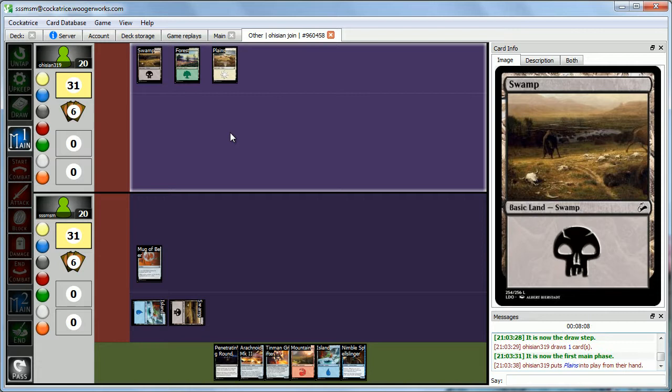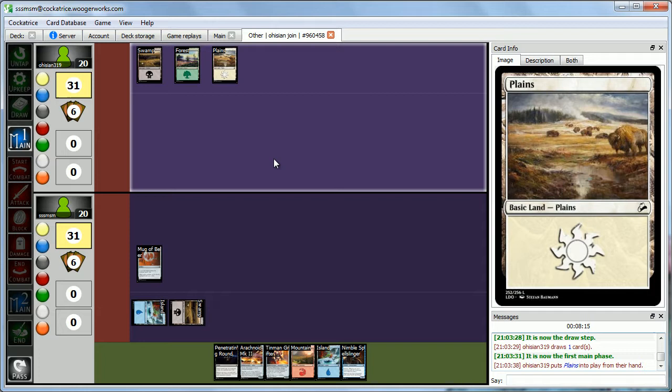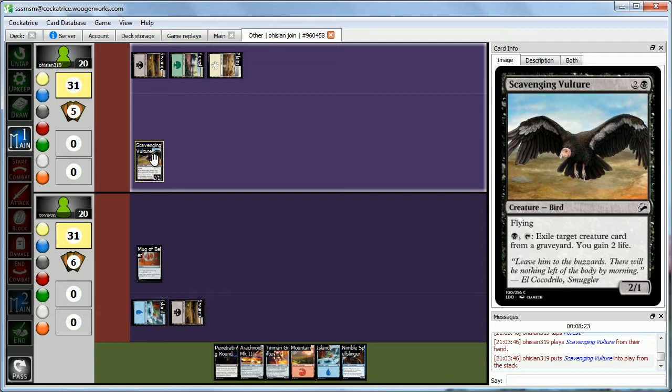Abby plays a Plains — three colors. It's a Scavenging Vulture: a 2-1 flyer that lets you exile a creature card from a graveyard to gain 2 life. So she can start beating us down in the air and scavenging off our graveyard. We'll go ahead.